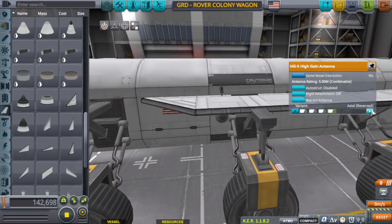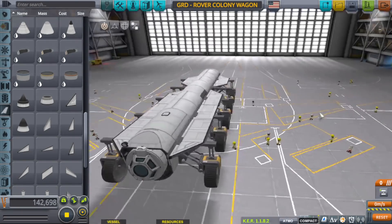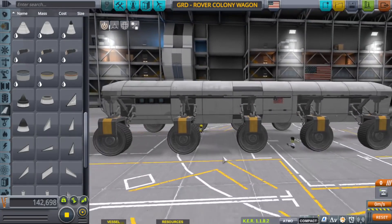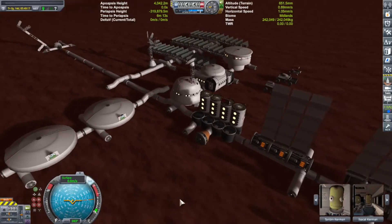So what this is going to mean is I'm going to have to start looking at building transports — to transport goods, supplies, and personnel between different colonies. Maybe like a bus, or a train, or maybe something that flies. I don't know — or a train.